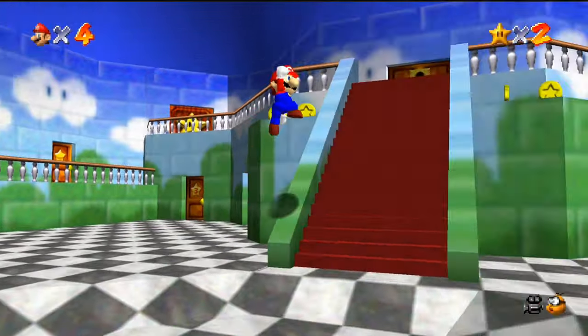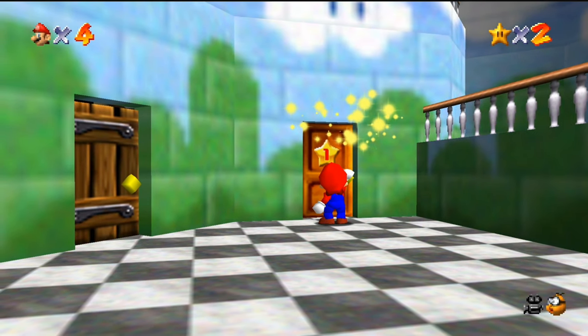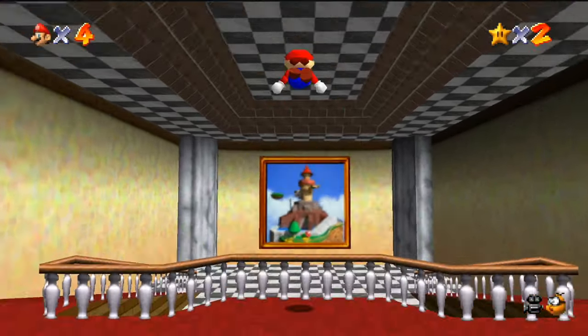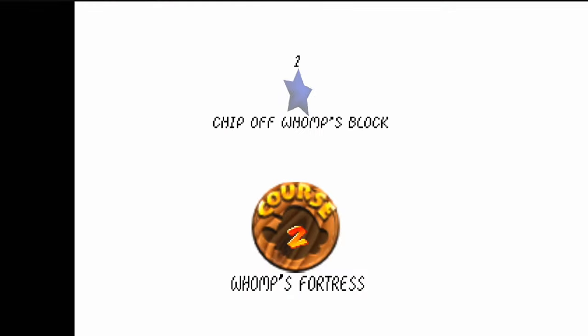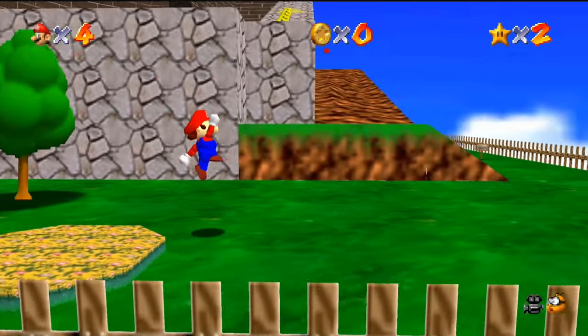Let's go to Whomp's Fortress. I'm just gonna get one more star. This is just me playing Mario 64 — maybe someday we will do a full playthrough. I don't know if we would do it on this version — it might not exist when I decide to do it. There was the Crowd Control thing where you can stream games and chat can basically screw with you — it's pretty cool. You need a pretty active chat though, and it costs tokens to mess around with things.